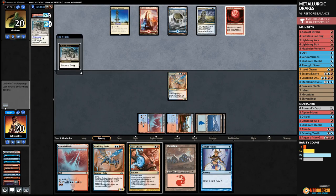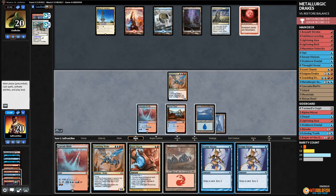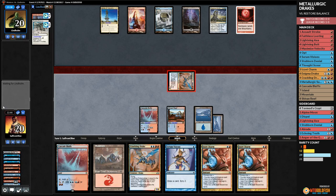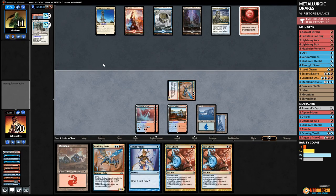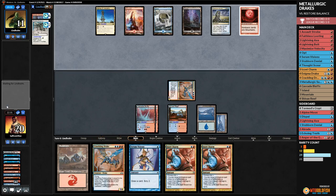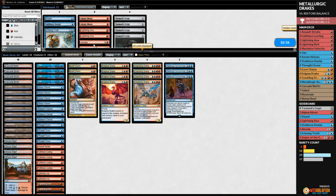Opponent ticking down Gargadon, plays a swamp and passes. We Serum Visions, bottom both, attack with Crackling Drake, hit our opponent, play Cascade Bluffs. Izzet Charm as some defense — we have lethal next turn if we don't get hit by Restore Balance. Opponent scoops! They did not find it — we win!